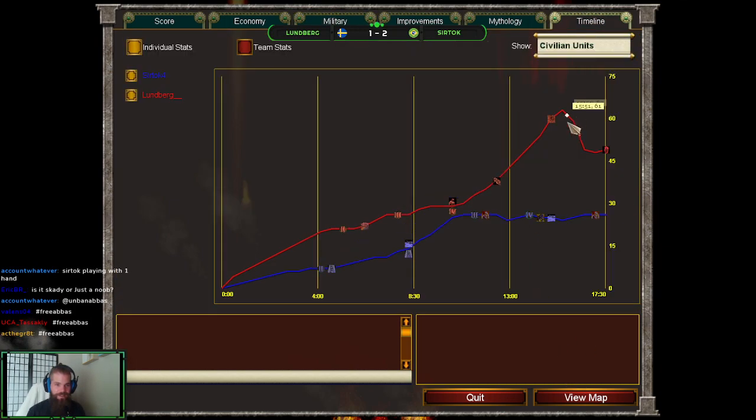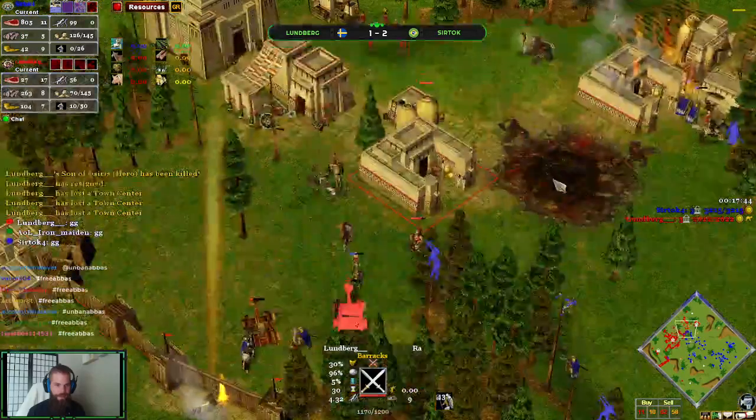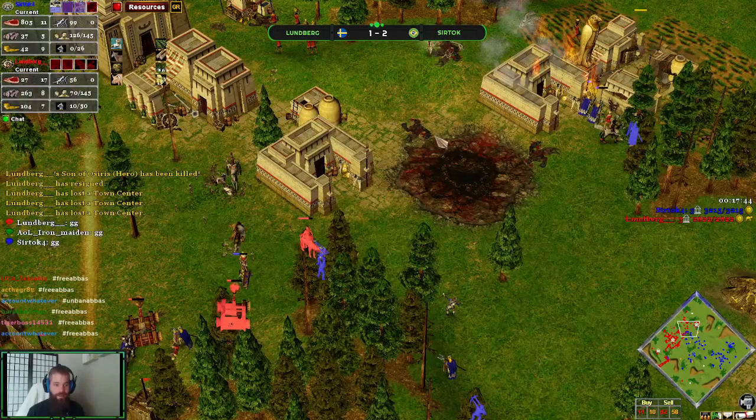Let's check his civ population. 63 all the way down to 48, so he lost almost about 20 Vils taking out that Tartarian Gate. That was clutch — that timing, taking out that Migdol, I feel like that was clutch.